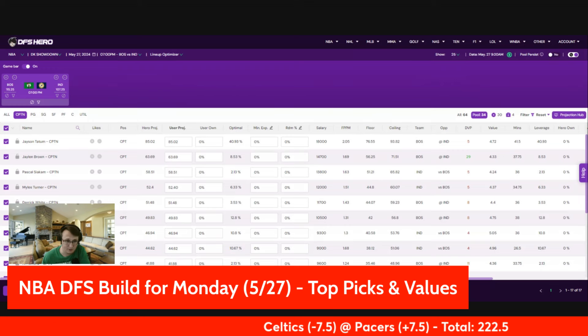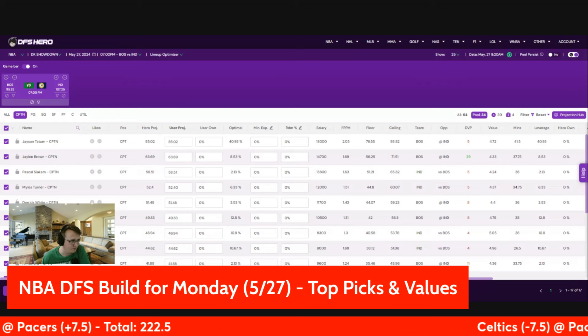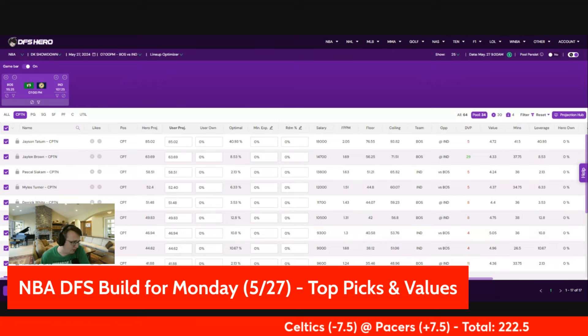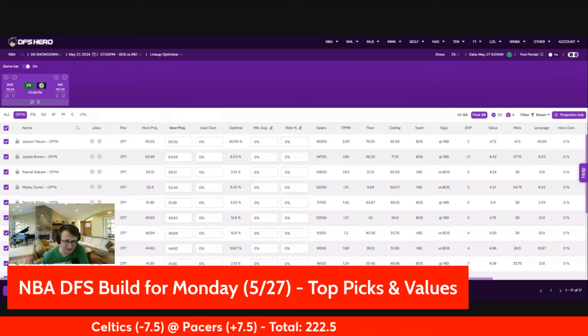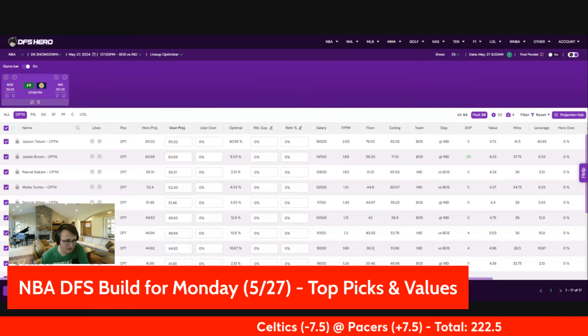They both look really, really good up top and are the best projecting plays. Next up will be Pascal Siakam. He's going to be owned in utility and obviously I want to get to him quite a bit. He's coming in at $9.2K. With Halliburton out, he is now the third most expensive play on the board, and he's going to get a lot of ownership because his usage goes up without Halliburton. Last game he had 18 shots, 22 real points, and 36 fantasy points.